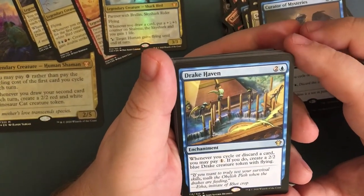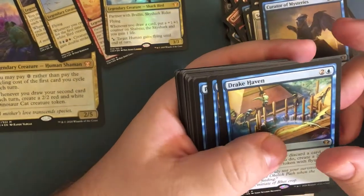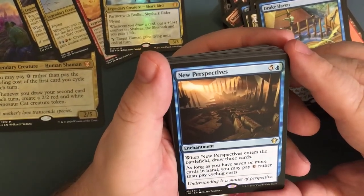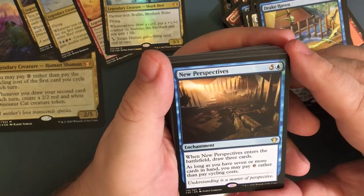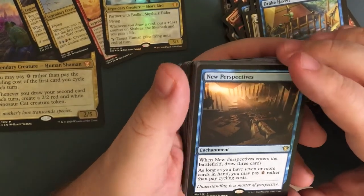Drake Haven — for three, an enchantment. Whenever you cycle or discard a card, you may pay one. If you do, create a two-two blue drake creature token — nice way to just pump up some tokens. New Perspectives — for six, enchantment. Whenever New Perspectives enters the battlefield draw three cards. As long as you have seven or more cards in your hand, you may pay zero rather than paying the cycling cost — that could get your hand going super fast.